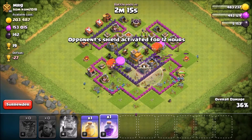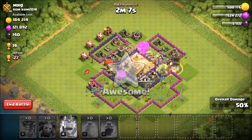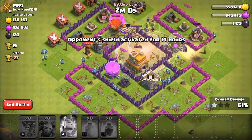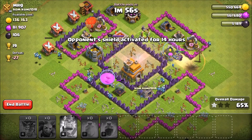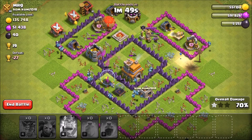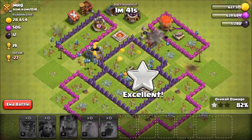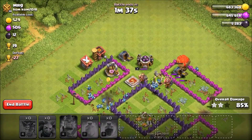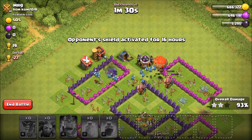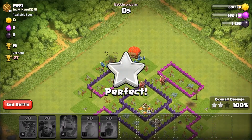I'll place my last Minion to the right. Which pair of Loons should I Rage? I'll go with these ones up top, and I'll throw a Heal spell down because an air bomb just came up. Those Loons didn't go for the Air Defense, but they just took out the Mortar like it was butter — absolutely wrecked everything in the center. Now he has literally nothing left that can attack air, so my Minions are going to destroy that Town Hall. His King took out our King, but we take out his King in response. This is going to be a three-star — three, two, one — yep, three-star!